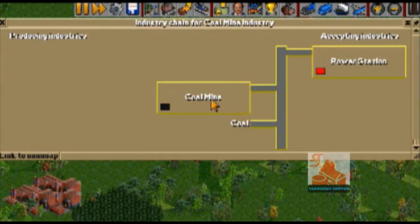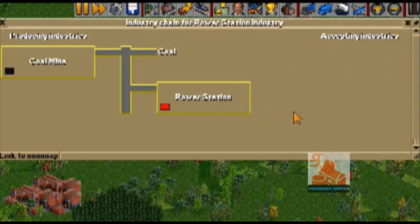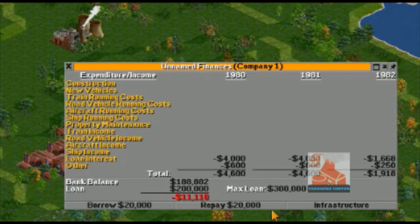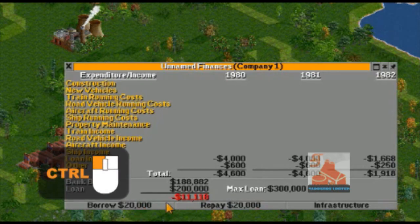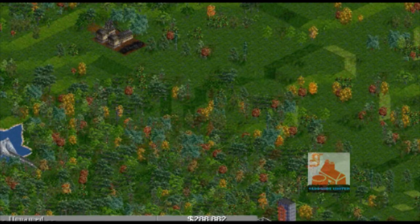A menu will pop up telling you which cargos that industry makes or demands. From left to right, cargoes move through the supply chain of industries. The coal mine produces coal and a power station demands it. This is the finances panel, where you can borrow and repay loans. By control-clicking, you can borrow or repay the maximum amount, which will change your current amount of money accordingly.